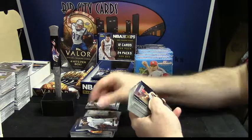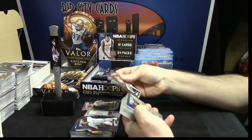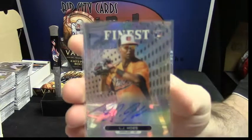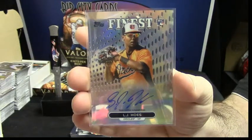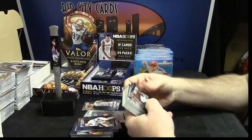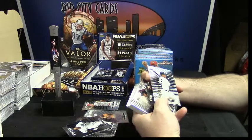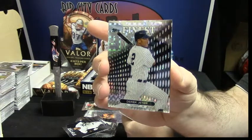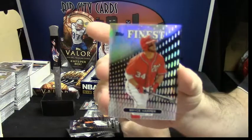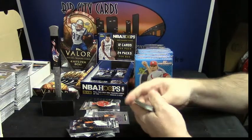Some more base — Adam Wainwright refractor. An auto for the Orioles, L.J. Hose. I think there's one left in there — a jumbo patch Derek Jeter shiny card. Bryce Harper refractor. That's all for that one.